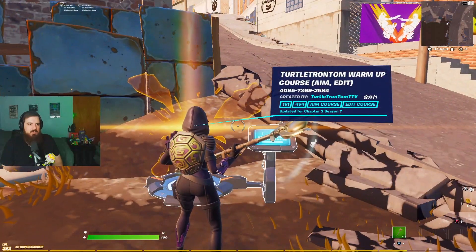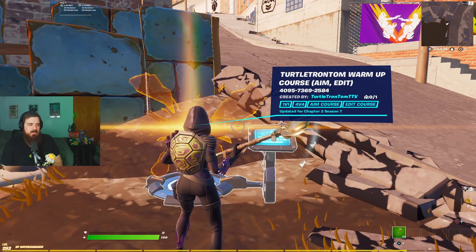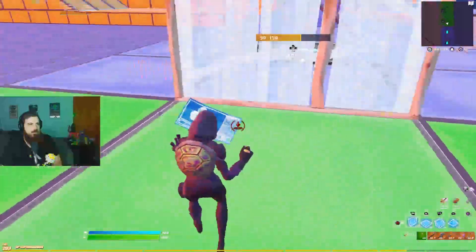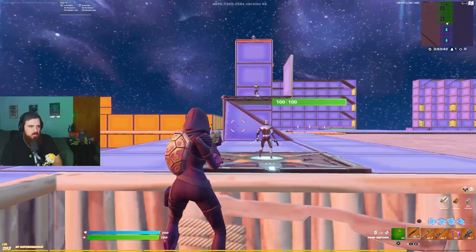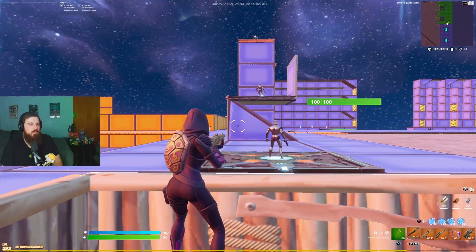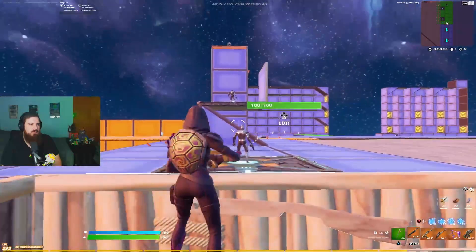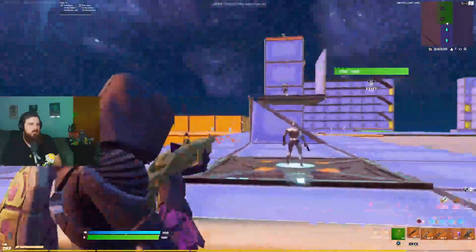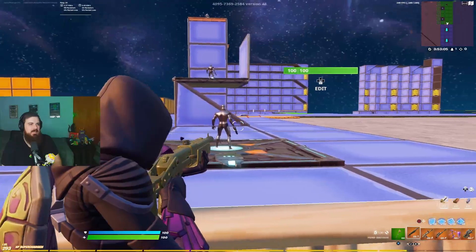Let's start with how aim assist works and how to take advantage of it. I'm going to use this practice map I made — go check it out to test your aim assist. There are actually two ways aim assist works. One is auto-rotation: you hit L2 and it moves for you, slowing down over the target. It's even stronger when you ADS while just holding the stick, but you can see the inconsistency depending on where you're aiming.